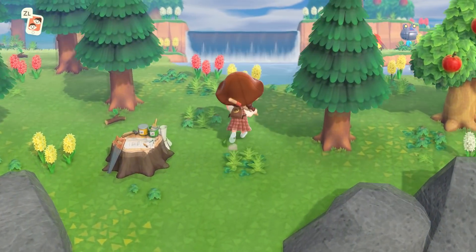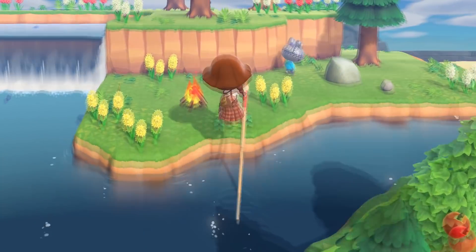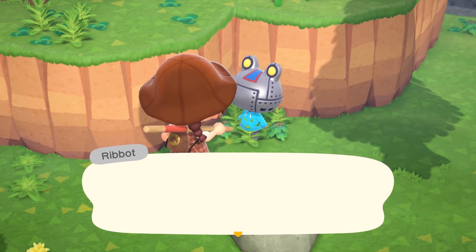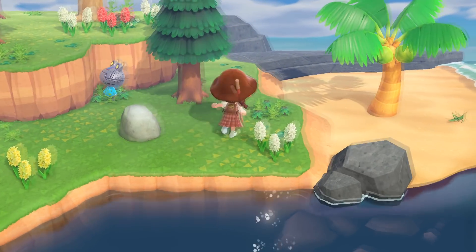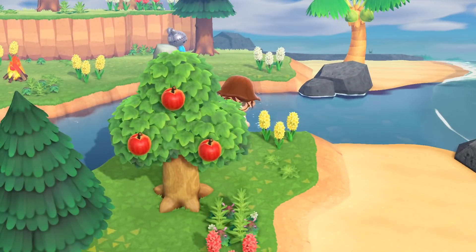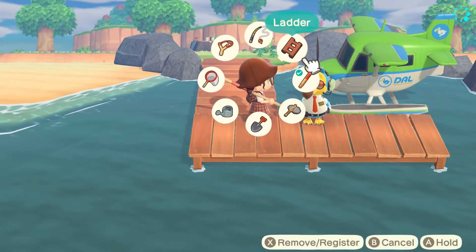I think we're on island 19 now, with almost only one stack of tickets left. The villager is Ribba. Doesn't fit my island theme, and I already have Prince — even though he's not staying. So no to him. Let's head to the next island. One stack of tickets left and I'm getting a little nervous.